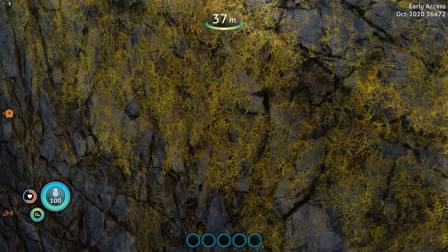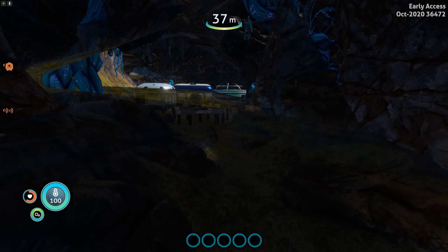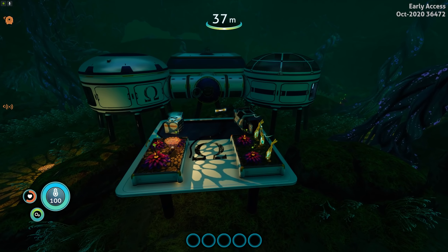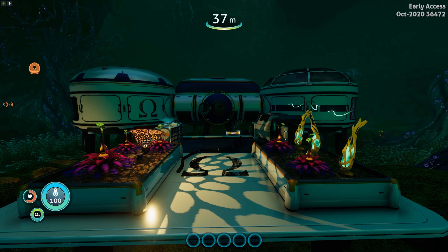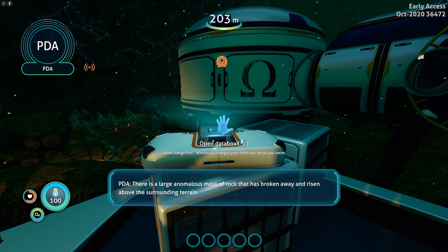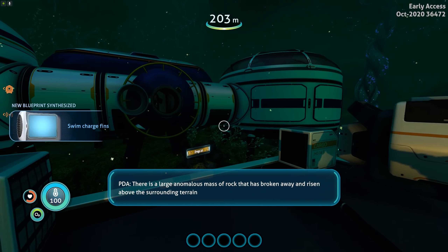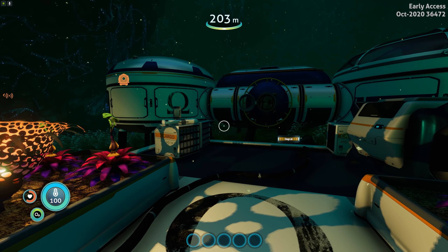Let's go over to Research Base Omega, because they have updated the outside portion where the platform is. Bringing the water volume back on — we have plants here now. Nice adjustment; it looks really good. Adds a little bit more life to it. Swim charge fence — new blueprint synthesized. You can still find the control room data box in there as well.